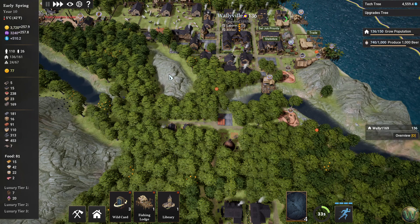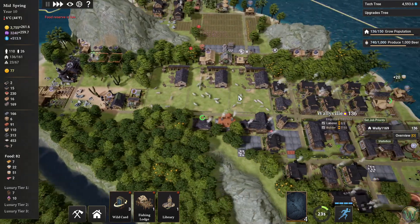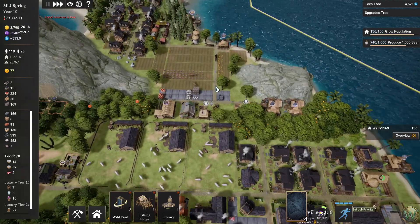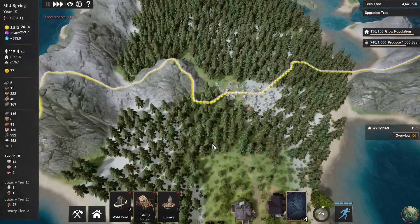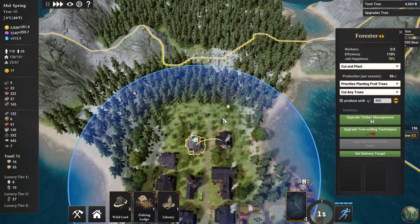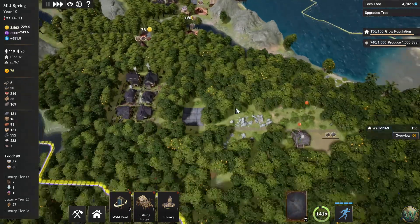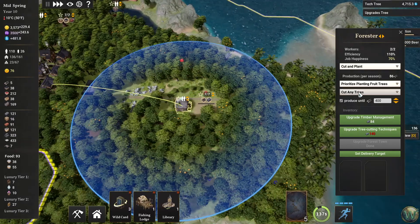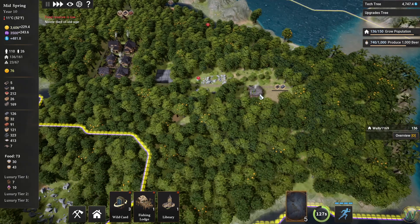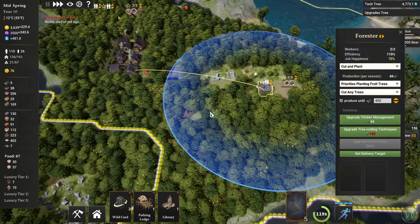Oh, that's why we have no coal — I wasn't paying attention. The houses already — oh they can't use wood anyway, and we don't have any wood to use. We had a forester out here who's going to get moved again because we've encroached upon his land a bit. This one though is able to do its job. I can prioritize planting fruit trees which would be good for the bees, but I think we might want another forester.